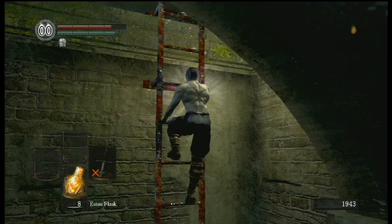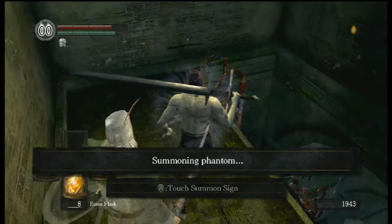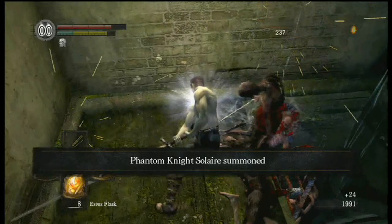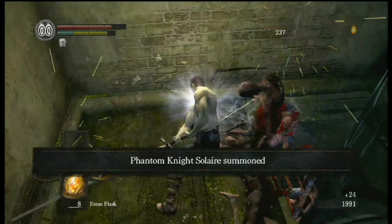Summoning Solaire for this fight rather than using black firebombs. So basically, I took black firebombs for nothing. But I did not want to take the Master Key — I think it's an overrated starting gift, and I'll show why soon enough. Any other starting gift? Well, none of the starting gifts are all that impressive, honestly. And I don't know what Solaire's doing aside from kicking hollows down, but I'm just gonna go in.